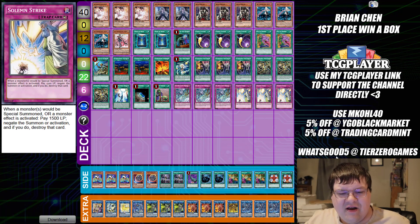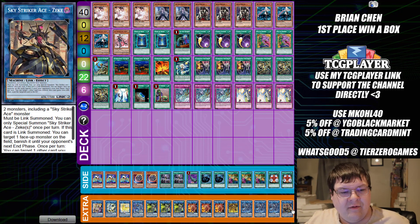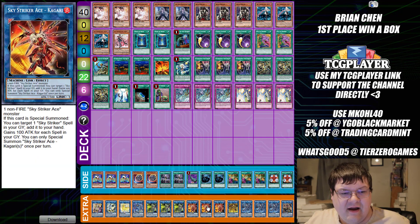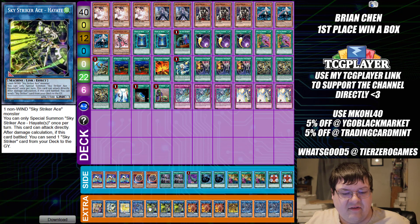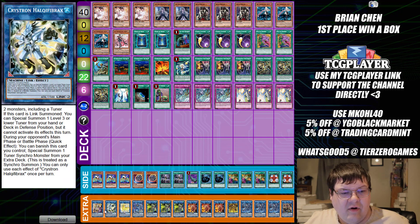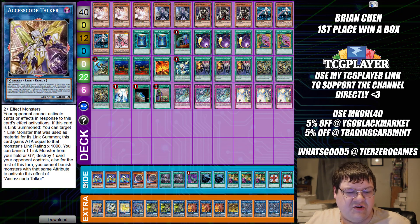In the extra deck we have one Zeke, triple copies of Shizuku, one copy of Kaina, triple copies of Kagari, and triple copies of Hayate. The ratios on these look the same. Then we have one Ningirisu, one Nightmare Unicorn, one Hawk, and one copy of Access Code Talker.